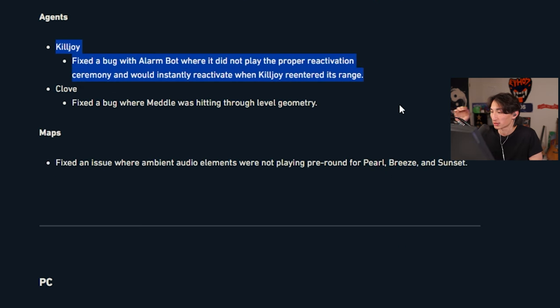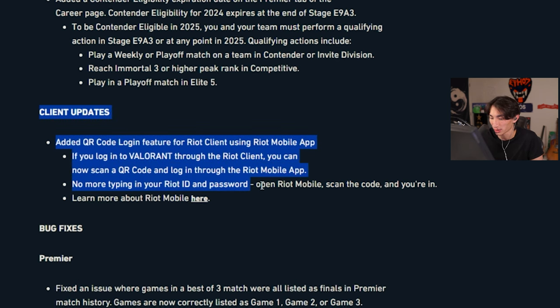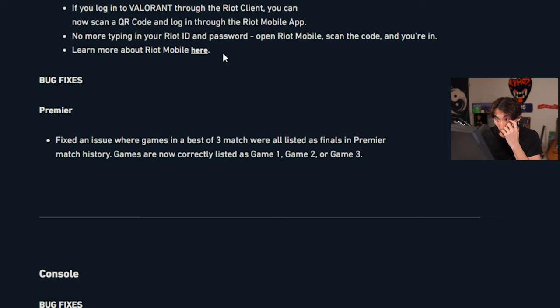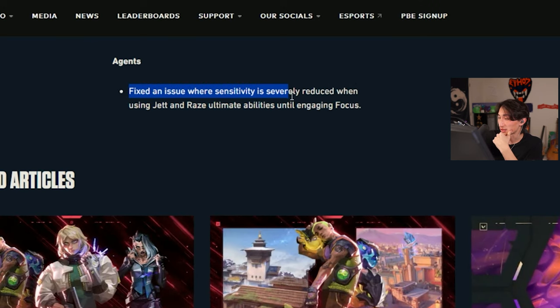Killjoy: fixed a bug with alarm bot where it did not play the proper reactivation animation and would instantly reactivate when Killjoy re-entered its range. Close effects fixed above where metal was hitting through level geometry. Client updates include QR code login and a fix for an issue where sensitivity was significantly reduced when using certain ultimate abilities.